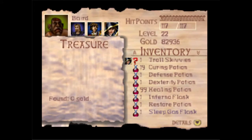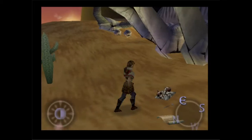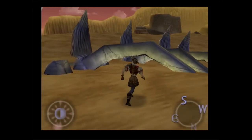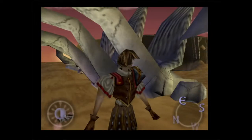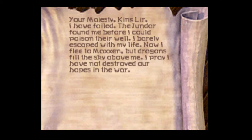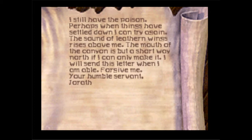Picking this up - oh, this is a sleep gas flask, I thought it was an acid flask. So there's this pile of bones here, sitting in what appears to be the stomach cavity of a dragon. And then there's this note. 'Your majesty, King Lear, I have failed. The Jundar found me before I could poison their well. I barely escaped with my life. Now I flee to Maxon, but dragons fill the sky above me. I pray I have not destroyed our hopes in the war. I still have the poison. Perhaps when things have settled down, I can try again. The sound of leather wings rises above me. The mouth of the client canyon is but a short way north. If I can only make it, I will send this letter when I am able. Forgive me, your humble servant, Jorath.'